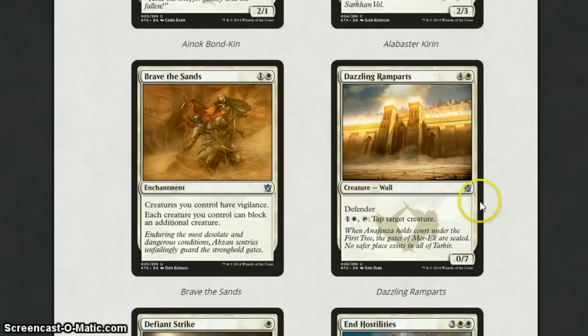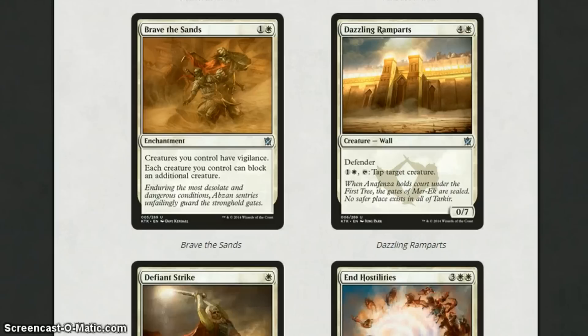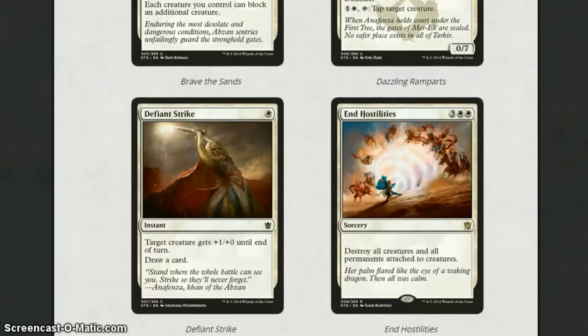Dazzling Ramparts is 5 mana for a 0-7 defender. Pay 2, tap: tap target creature. This is one of my favourite cards from the set as well, because the ability to just block all of their big attackers is really strong. But if you don't want to block because they might have pump in hand or the attacker has flying, you can just tap it down. And then in your untap step, you can tap it down again. Really strong card.